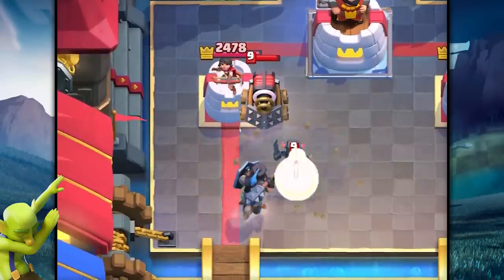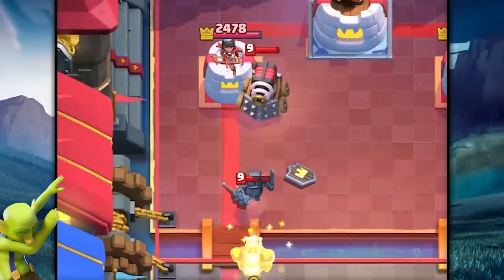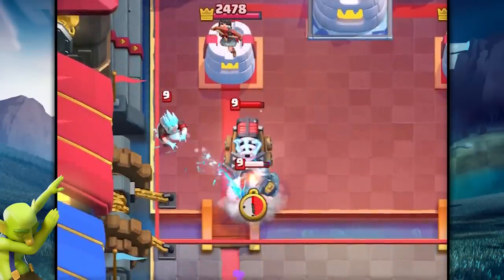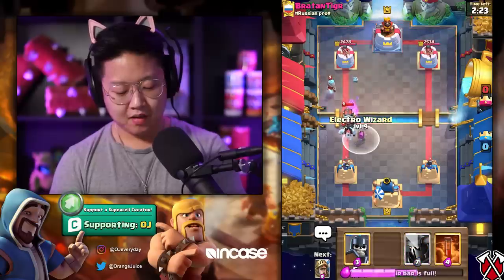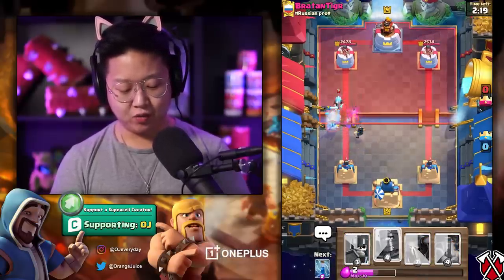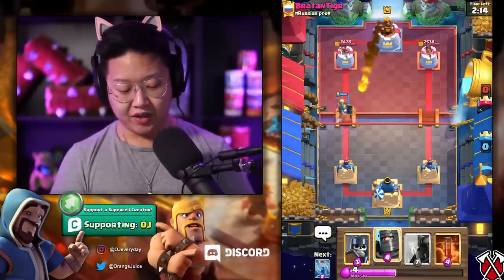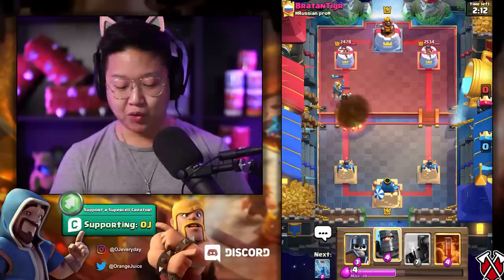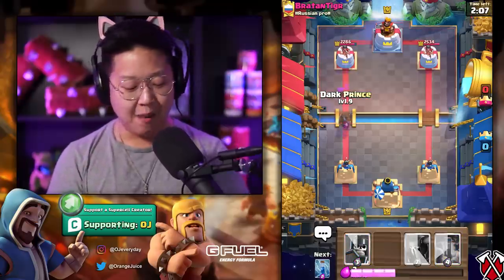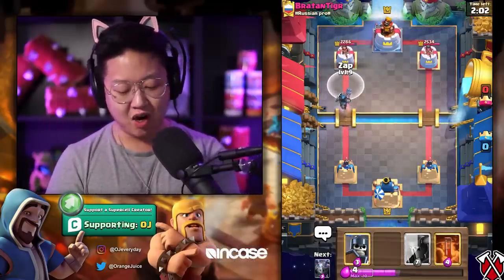I'm gonna Zap that Sparky. Oh my goodness, that would have been so much damage for my Dark Prince. I'm just gonna do a Mega Minion — I did the Mega Minion too high, now it's gonna cross the bridge. Do an Electro Wizard there, and then I'm gonna tank that Ice Wizard with my regular Prince so my Electro Wizard stays at full health. He's got to deal with this massive push.